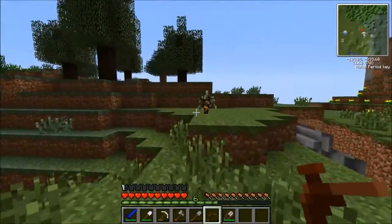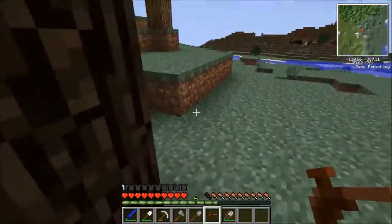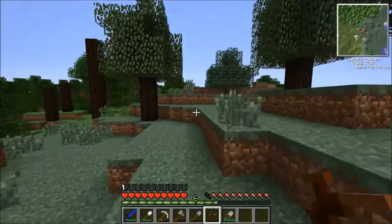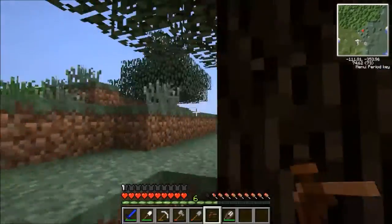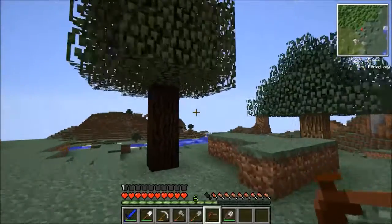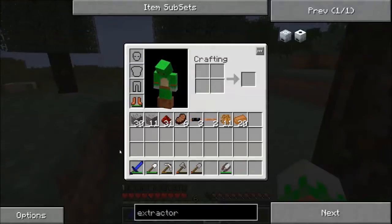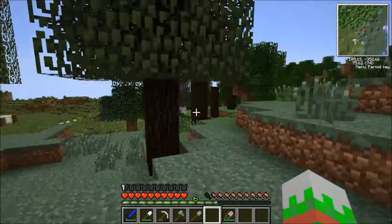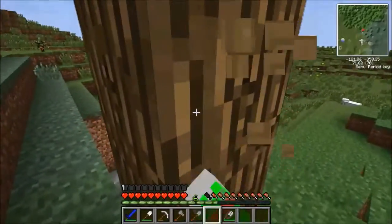Looks like we still have a few saplings that haven't grown. Maybe we'll have to move them. But the reason why I do want the extractor is because every single one of these could be three — that could be 30 rubber right there. Unfortunately, we just broke that tree tap, so we'll have to continue harvesting rubber later.